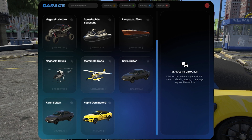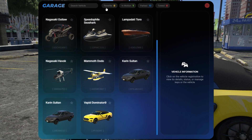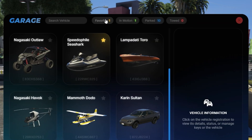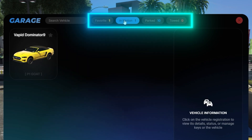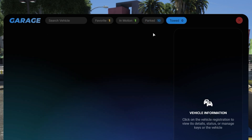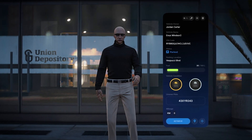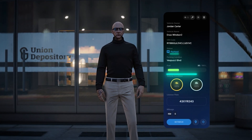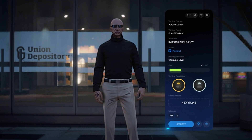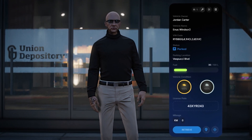The first thing you will see in the script is our proprietary UI. The main page shows all the cars you currently own. At the top of the panel are tabs for favorite cars, cars in motion, parked vehicles, and towed vehicles. Entering the vehicle panel will show you a lot of information, such as the status of the vehicle, the amount of fuel, etc. At the bottom are buttons responsible for tracking the vehicle and saving its location.